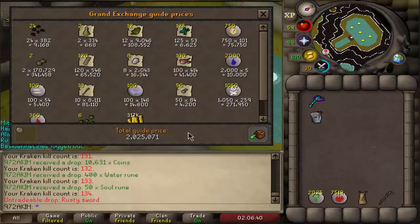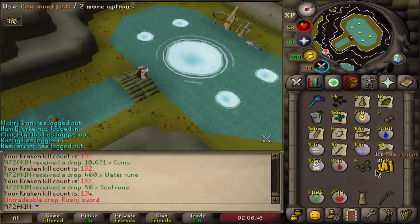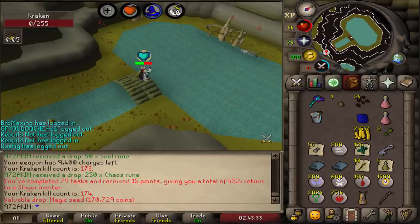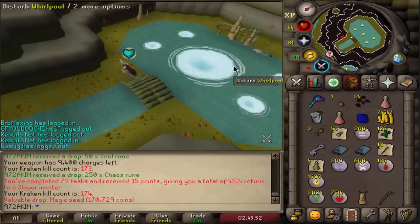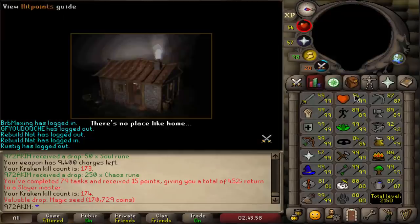Trip number two: a magic seed as well — pretty decent trip. Obviously much fewer kills but 1 million loot. The whole task alone was about five to six million. Let's grab a new task and see what we get.